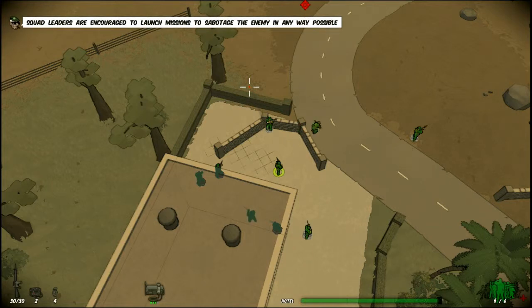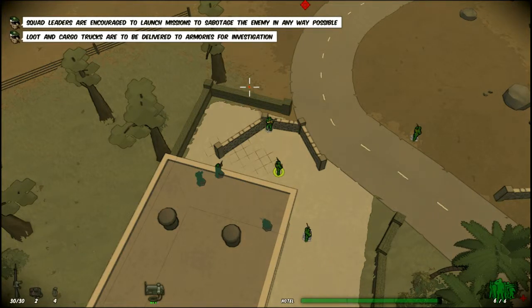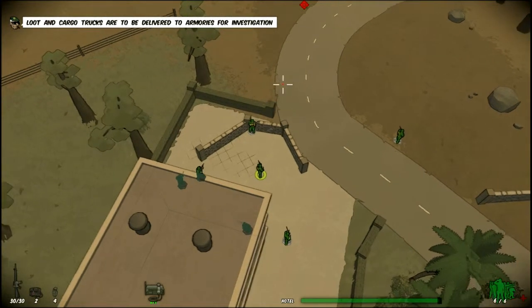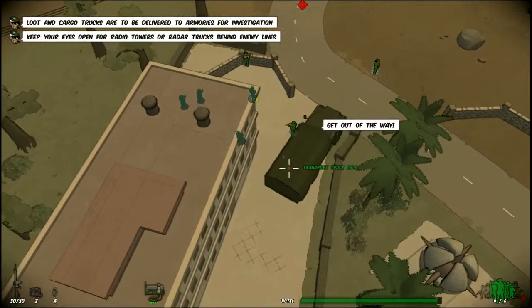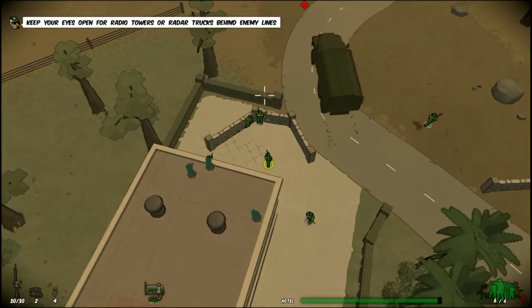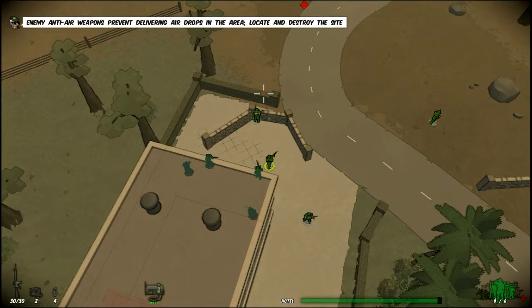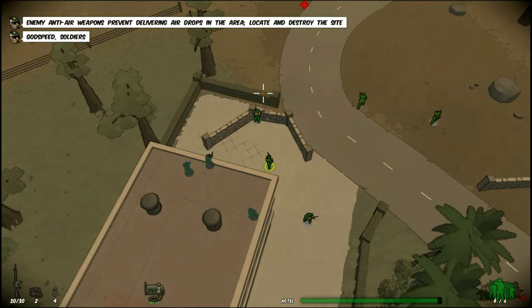Squad leaders are encouraged to launch missions to sabotage the enemy in any way possible. Loot and cargo trucks are to be delivered to the armories for investigation. Keep your eyes open for radio towers or radio trucks behind enemy lines. Enemy anti-air weapons prevent delivering airdrops to the area — locate and destroy the site. Godspeed, soldiers.